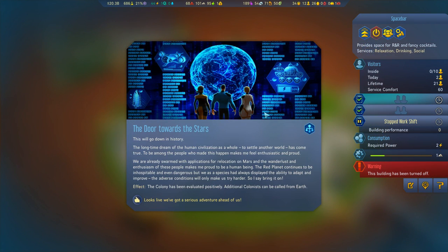The Door to the Stars: 'Long time dreaming - the human civilization selling another world has just come true. To be among the people who made this happen makes me feel enthusiastic and proud. With a swarm of applications to relocate to Mars, the wanderlust of these people makes me proud to be a human being. The red planet - species have always displayed the ability to adapt and improve. Adverse conditions will only make us try harder, so I say bring it on.' The colony has evaluated - additional colonists can be called from Earth.